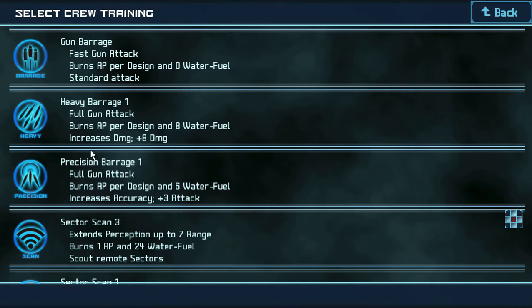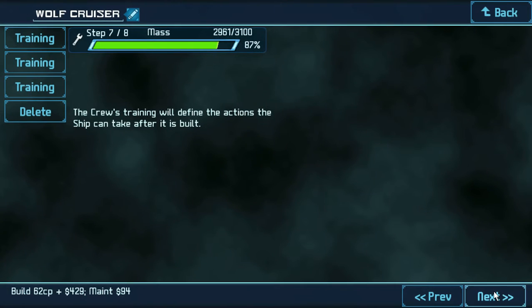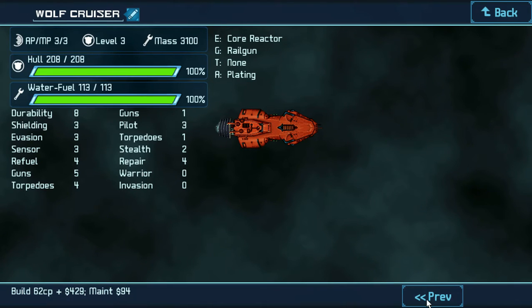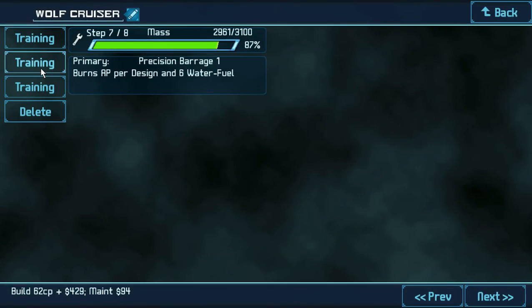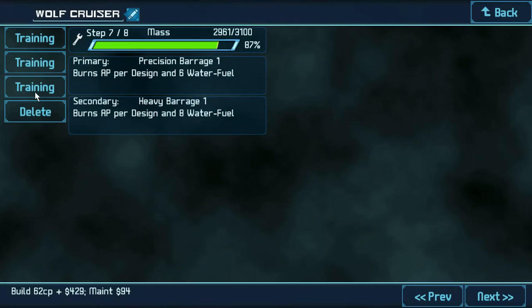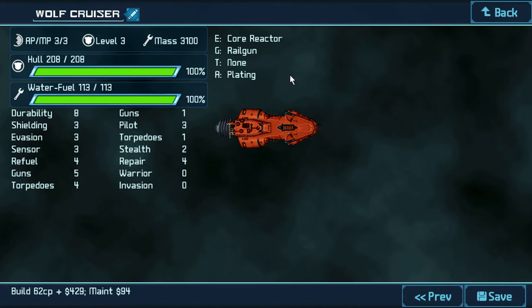Precision Barrage — do I have to? Primary crew training not set — yeah, I have to. So Precision Barrage, Heavy Barrage, Sector Scan. Next. So I basically retrofitted this to take away the torpedoes but up the armor. And the reactor. So it's going to have a little more movement points and action points. Basically all we did was take away a torpedo and put on a better reactor and plating.